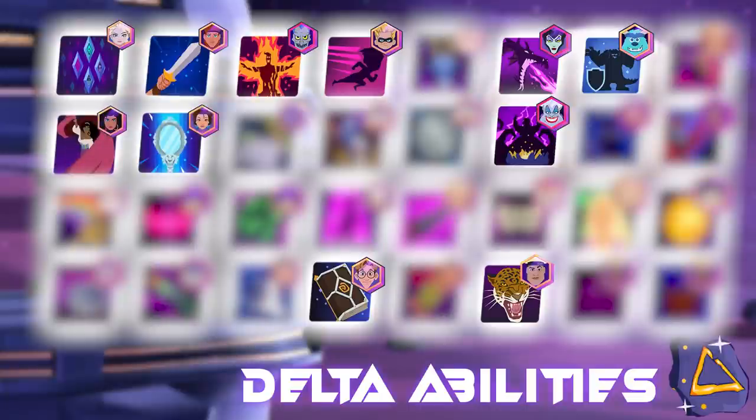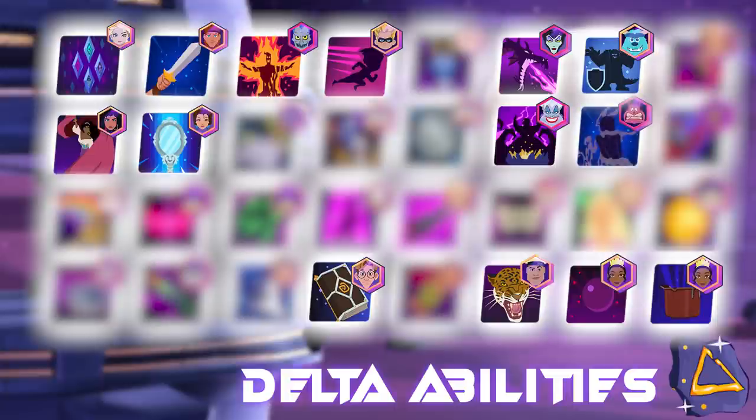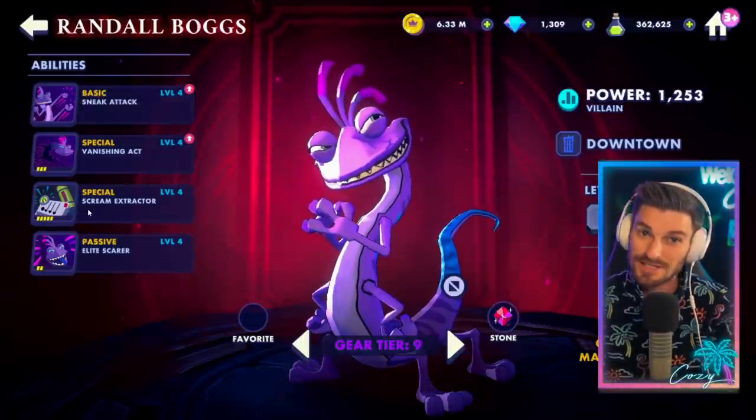Both Esmeralda and Belle have incredible passive ability upgrades with Deltas. Esmeralda is going to allow you to have stealth and evasion to start the battle — great for support characters. And Belle is going to be giving more turn meter with her Mirror Reflection, which is going to be a dramatic difference in those passives — both worth the upgrades. Upgrading Tiana's Gumbo Pot for massive defense or Curse Breaker might also be worth that Delta upgrade.